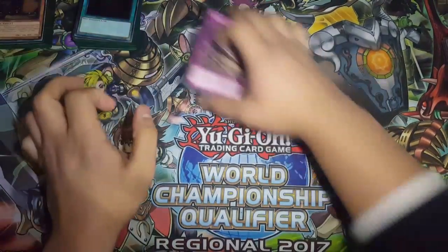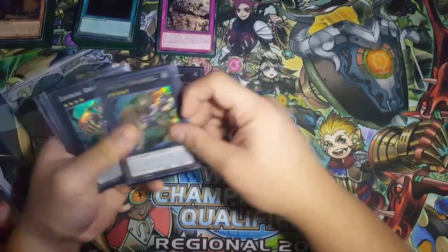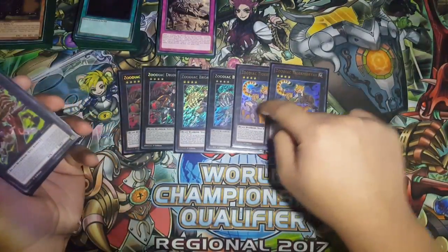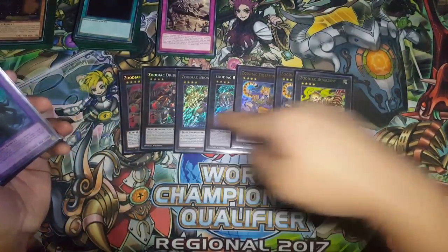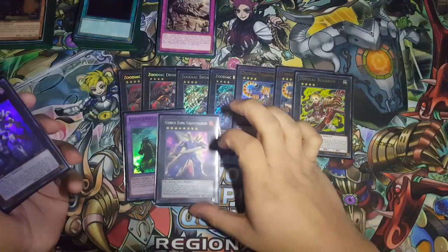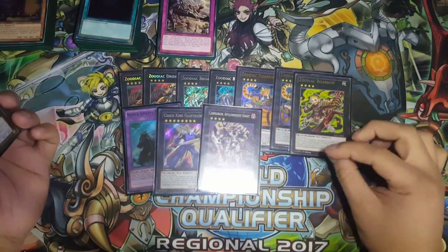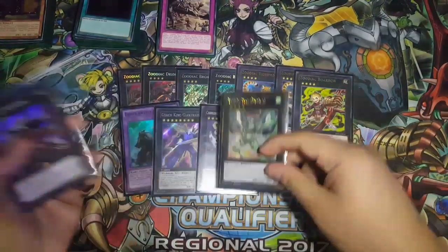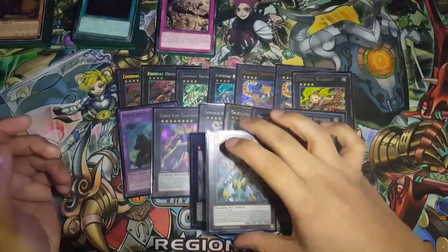So that's the main deck. For the extra deck, we got double Drident — one English print, one Euro print. Two Broadbull — one English print, one Euro print. Two Tiger Mortar — one English print, one English print. And one Broadbull — my bad. I would run that to two but one's okay. One Norton, and one Coach King Geargiagear Gigant XG for the Bearman combo. Caragorgon, because targeting is a thing — if Drident targets one of your Dridents, you can activate Caragorgon to redirect that target to your opponent's Drident. One Emeral, one Samurai for the OTKs, Invoker — solid card, great card — and Utopia and Utopia the Lightning.